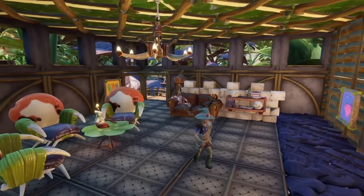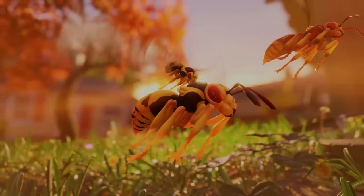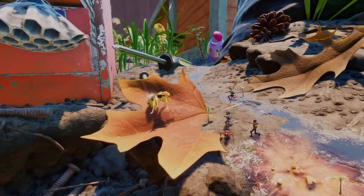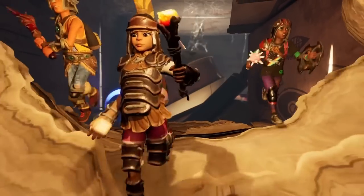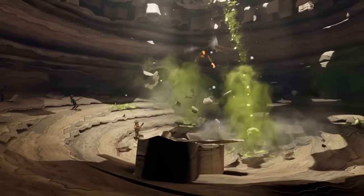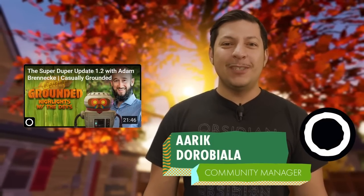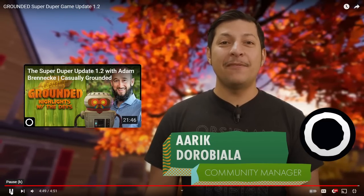Grounded is now Steam Deck verified. Wasps invade the yard as hostile enemies in the upper yard — disturbing their nests too much releases the full fury of the hive. Players looking for a harder challenge can venture into the wasp nest and fight the wasp queen, the newest boss in the backyard. Defeating her unlocks new items including a new armor set and trinket.